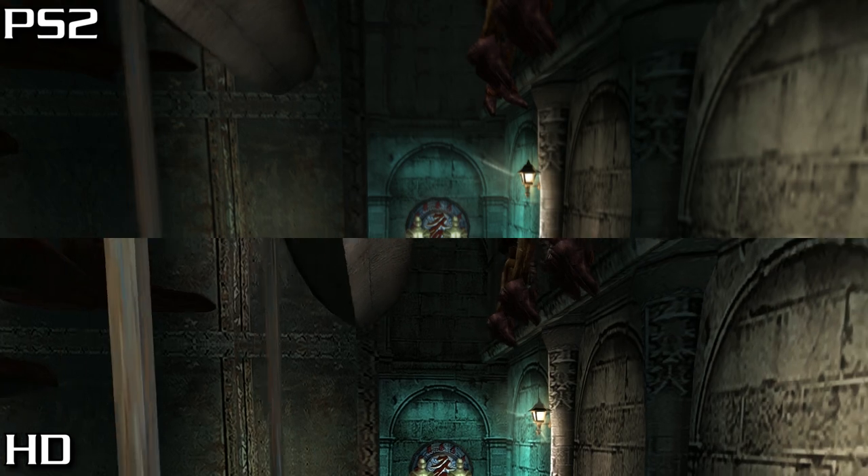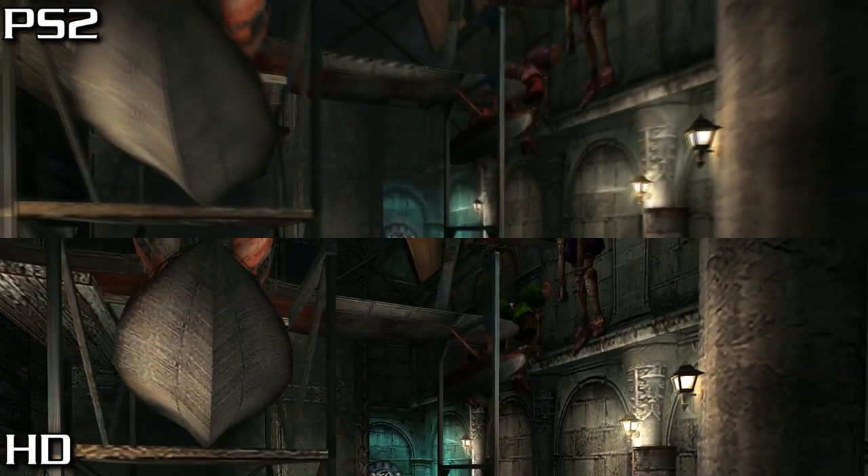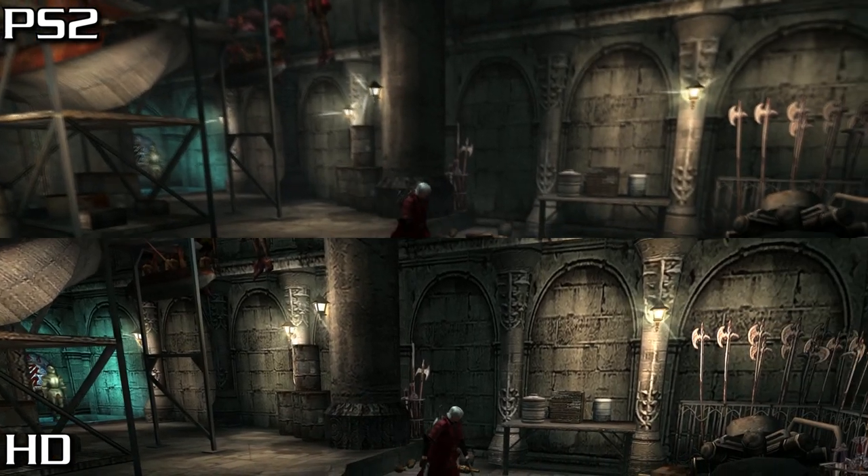I'm not sure what to call these — lens flares, maybe. They seem to be programmed to subtly rotate as the camera moves around in the PlayStation 2 version, but now they don't.